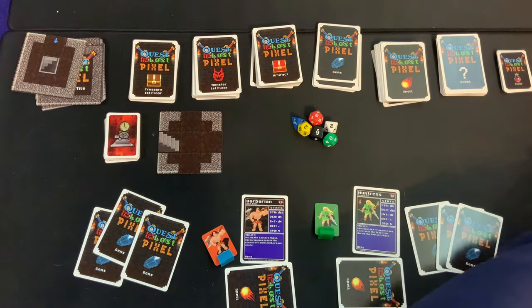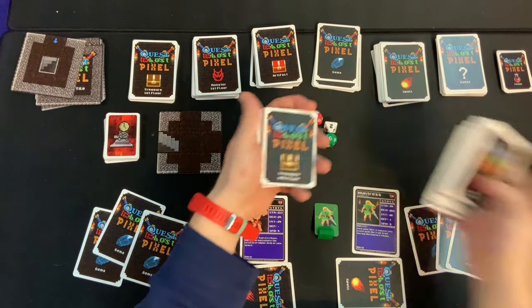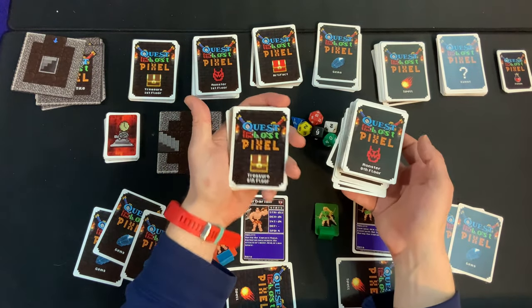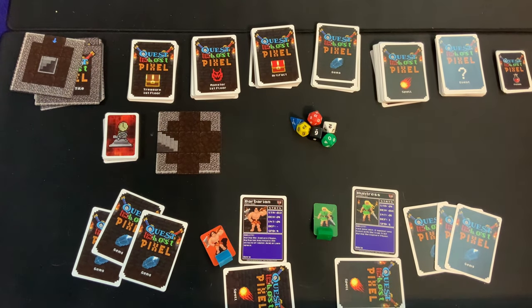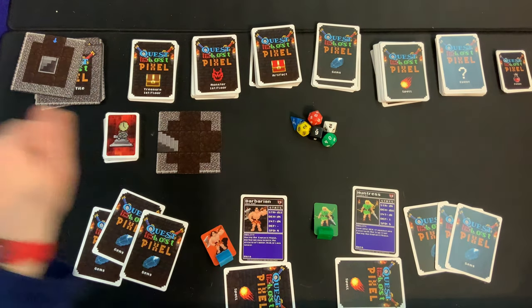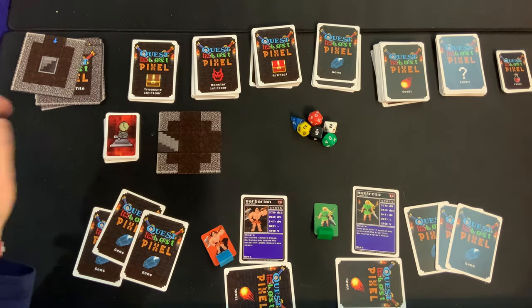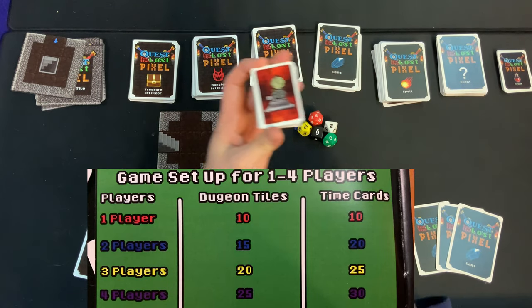Now the rest of the cards — and there are tons of cards in this game — you'll want to keep separated off to the side. Eventually you'll get to the eighth floor, at which point you'll need the monsters and treasures, and eventually you'll get to the death floor where you can hopefully get the lost pixel. For now, set all those aside.